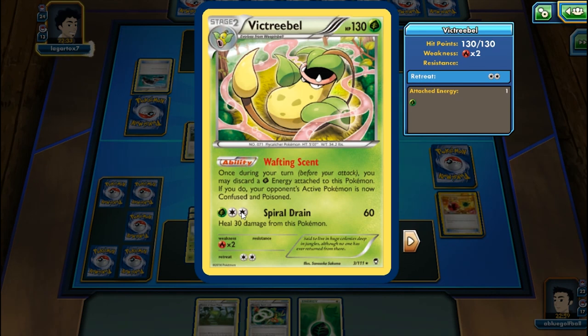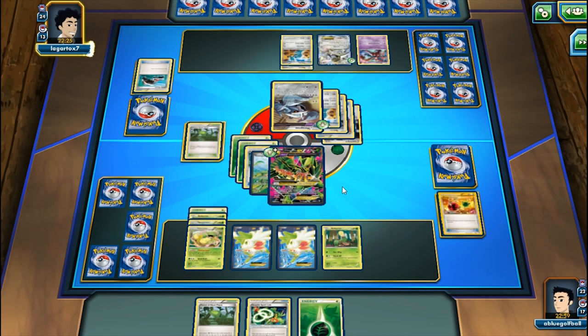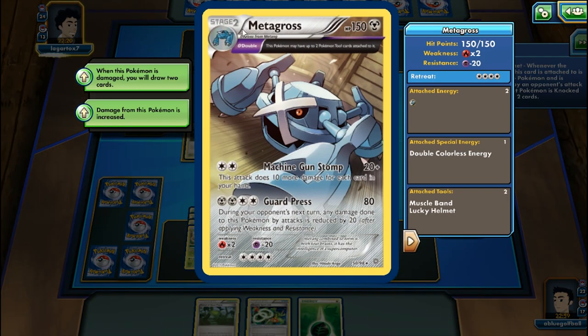At least we can still do a Wafting Scent. We've got the Metang over here and now we see Metagross. My opponent plays Lucky Helmet, getting two tool cards from it.